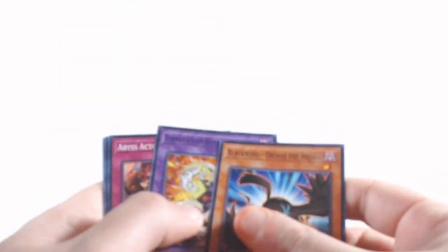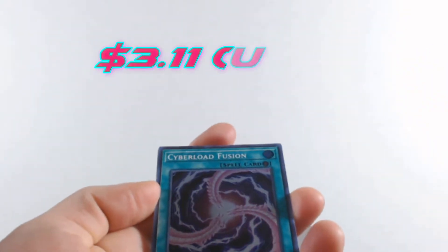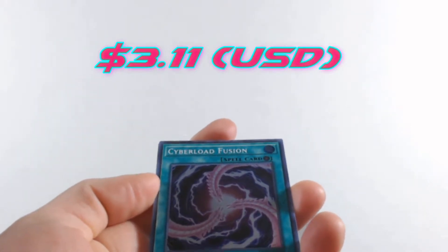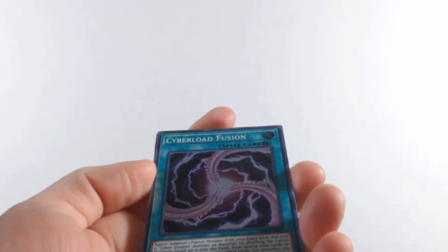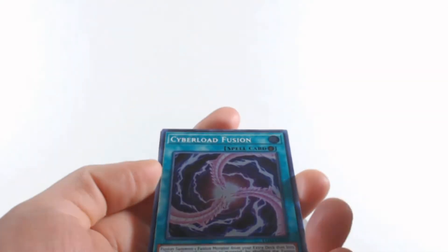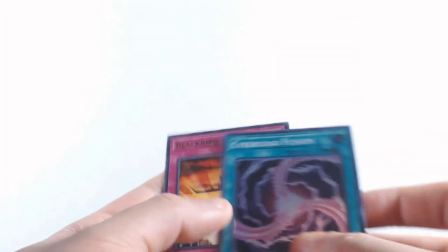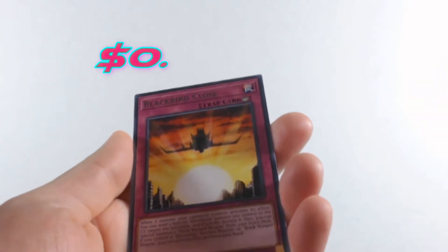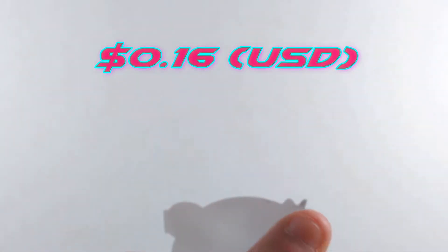There's a new set coming out called the Hidden Summoners — your boy is getting his hands on those new packs. We get Cyber Load Fusion — fusion summon one fusion monster that lists Cyber Dragon monsters as material. Then a Blackbird Close. I couldn't talk right for a second there.